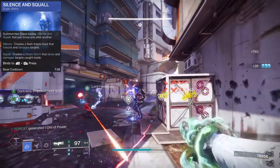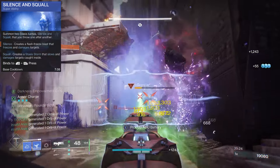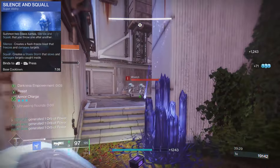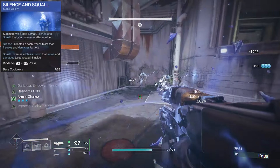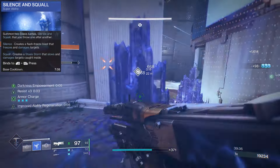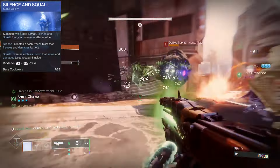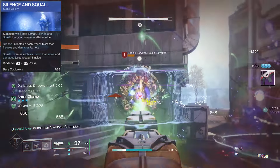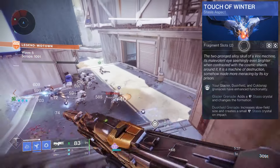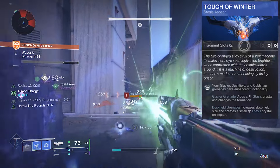Equip the Duskfield grenade — the Renewal Grasps will increase the footprint of them. These reduce the damage output of targets that are inside your dust field, or alternatively you can place one at your feet so you and your allies receive less damage. Best of both worlds: you get in nice and close, you hurt less and they do less. Think of it much like Strand's Woven Mail and Sever. Touch of Winter will add a stasis crystal into the center of your dust field.